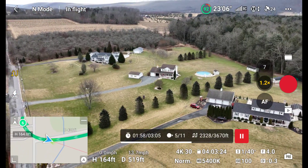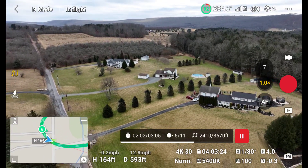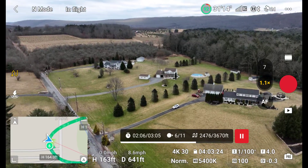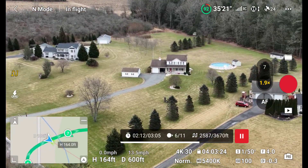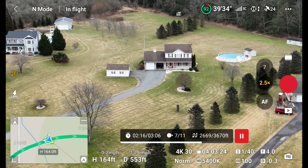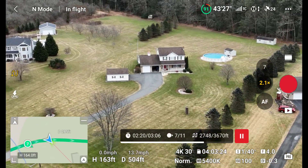Once it gets to waypoint 6, waypoint 7 is set to 2.5x, so now we should start zooming in to 2.5x — and there you can see the zoom on the right. From 2.5x it's going to go to 1.5x at waypoint 8, which is right now — should be dropping to 1.5x.